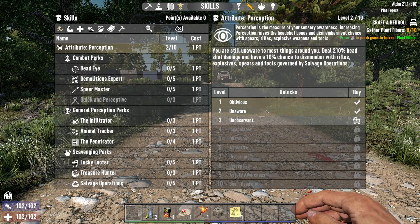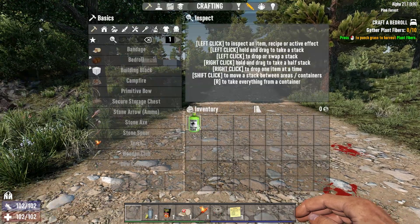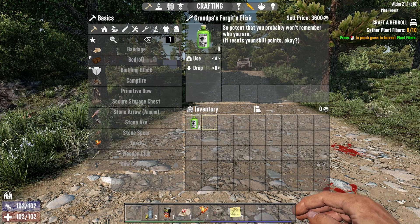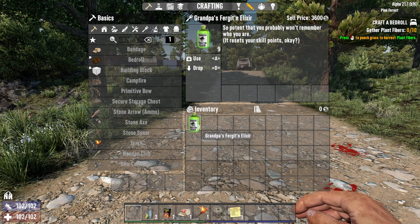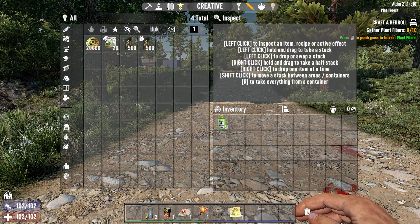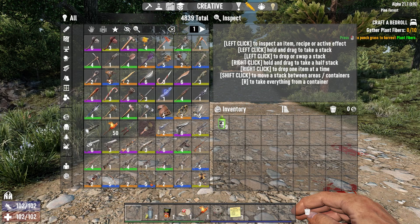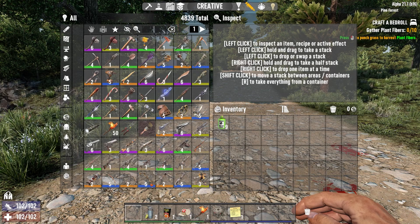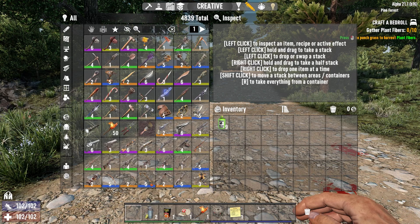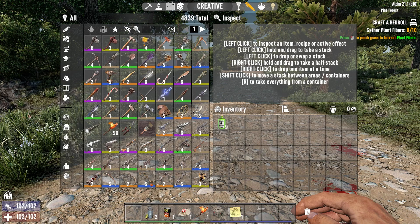Oh no, I did not want to put that point in Perception. Now let's remove our skills. Right here in my inventory I have Grandpa's Forget-Me Elixir. These are 6,000 Dukes from a trader. But you can easily get one from the creative menu if you don't have 6,000 Dukes and life is difficult in the game but you don't want to restart and you just want to reset your skills.